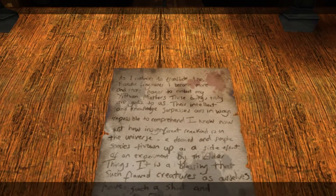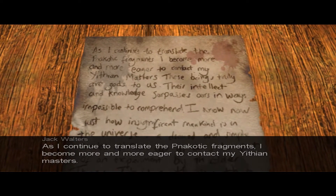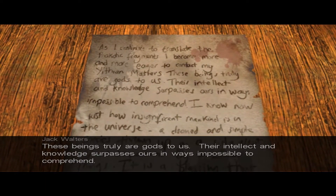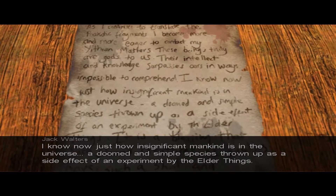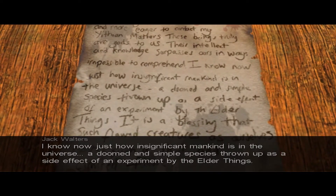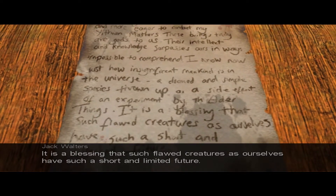As I continue to translate the Nacotica fragments, I become more and more eager to contact my Yithian masters. These beings truly are gods to us — their intellect and knowledge surpasses ours in ways impossible to comprehend. I know now just how insignificant mankind is in the universe — a doomed and simple species thrown up as a side effect of an experiment by the Elder Things. It is a blessing that such flawed creatures as ourselves have such a short and limited future. Very Lovecraft.